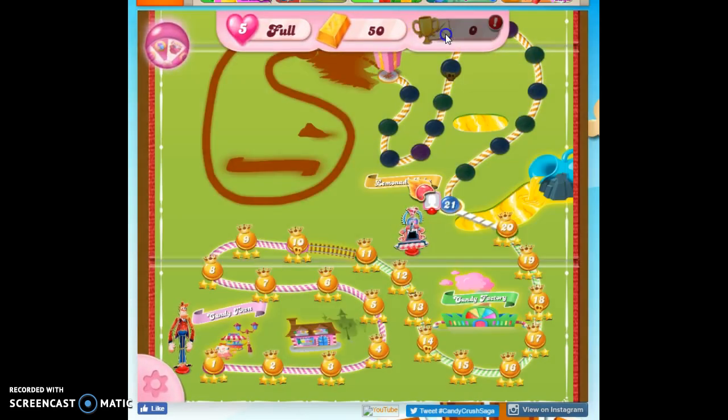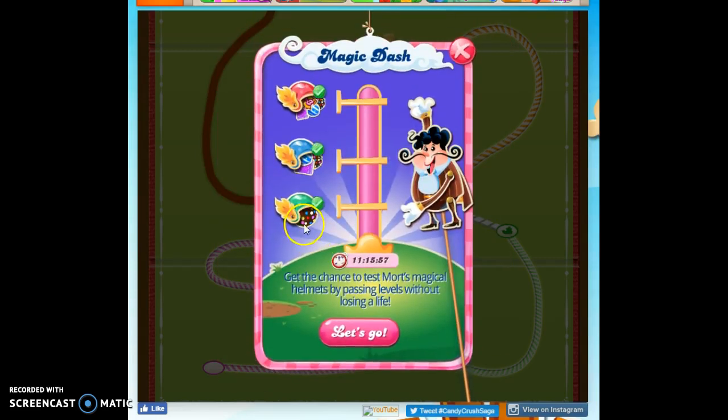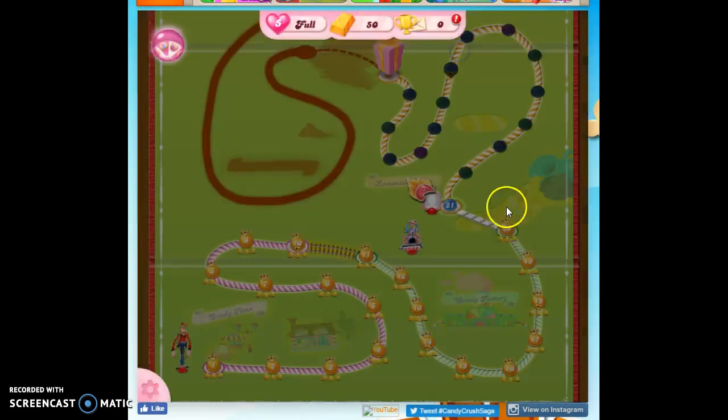We have with us our magic helmet, and we still have 11 hours for this. We've got the red helmet, so every time we start a new level, as long as we don't lose any levels in between, we get a color bomb, a striped candy, a wrapped candy, and three extra moves.